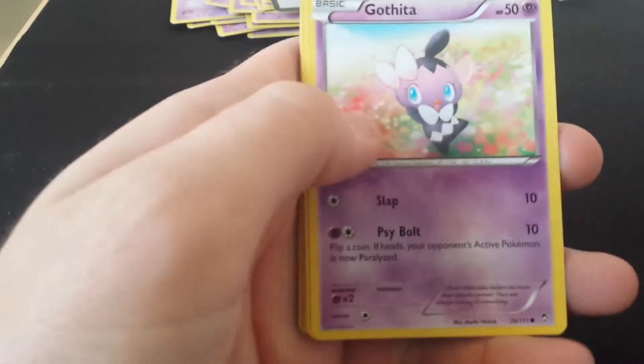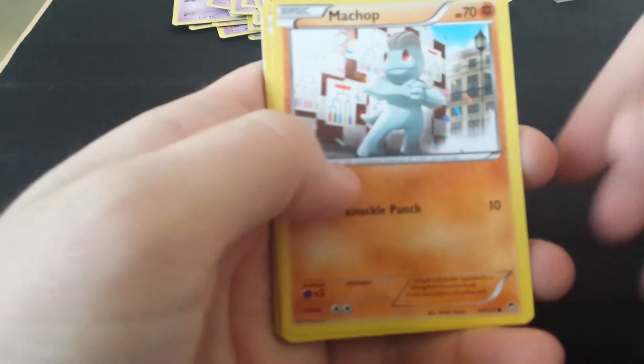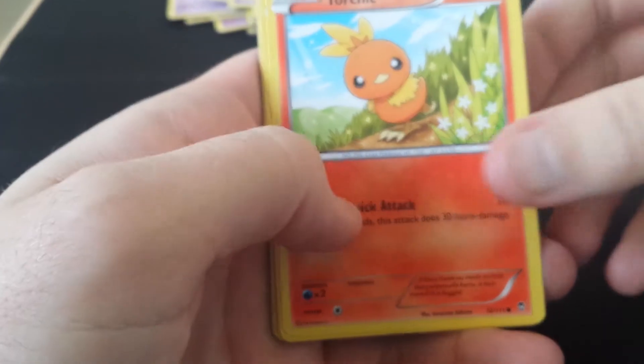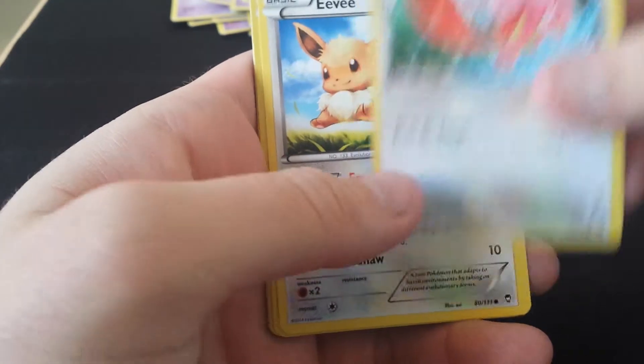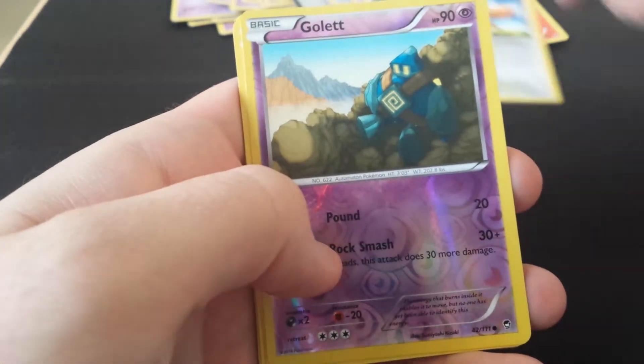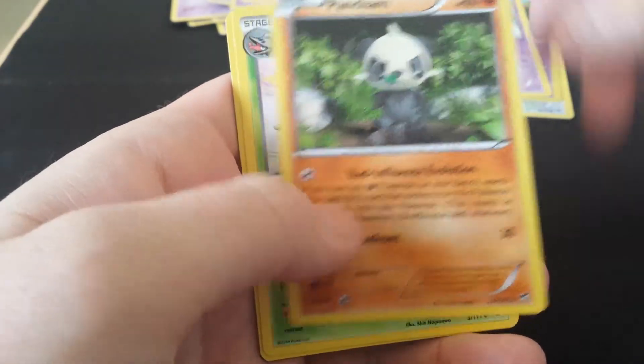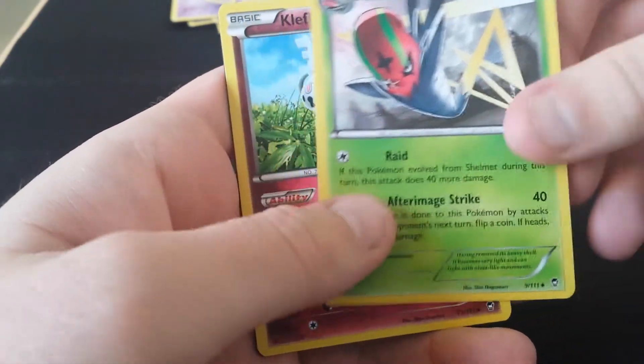And then we've got the Furious Fist Booster pack, let's see what we get in here. So we've got Gothita, Matchup, Torchic, Twichitong, Eevee, Reverse Gollet, Jinx, Pancham, Axelgor, and a Clefkie.